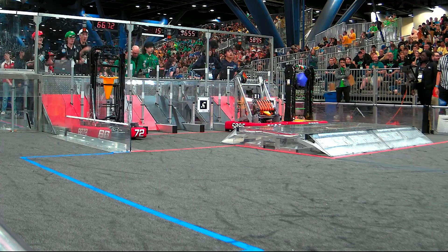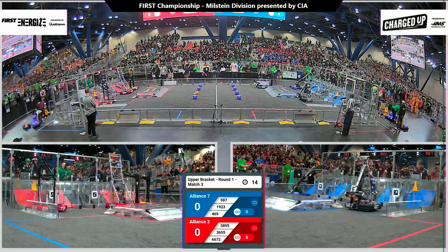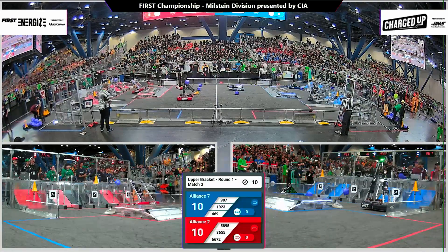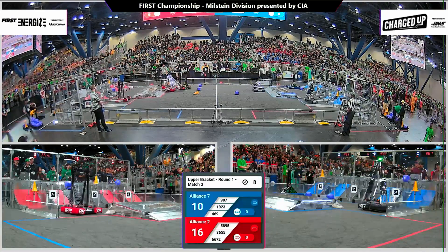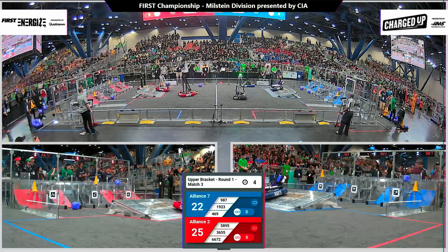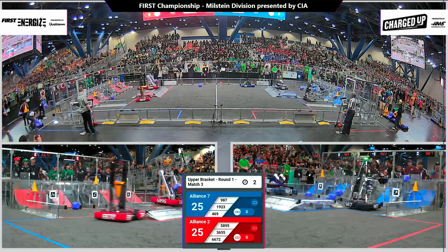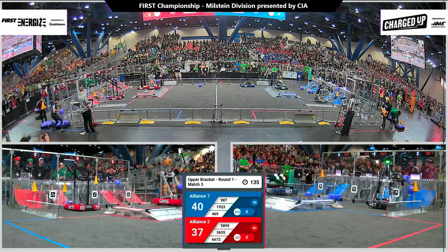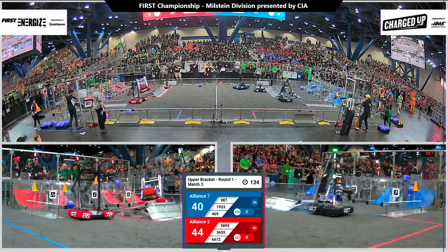Three, two, one, go! In red we have Alliance Number Two, in blue we have Alliance Number Seven for upper bracket round one, match three. Here we go — up and over the charge station, Petty Robotics 5895 for the red alliance, 1923 that little nimble DOD STEM-sponsored machine sending a bunch of game pieces up and over into the blue alliance community.